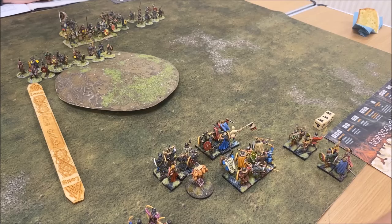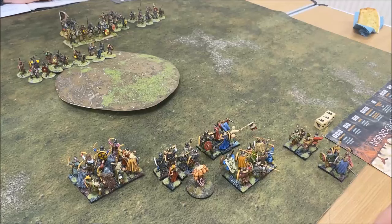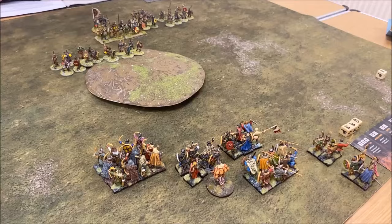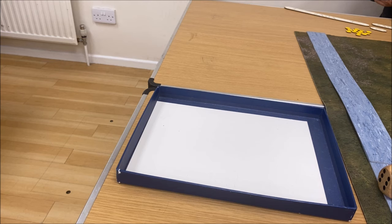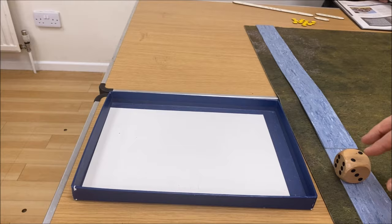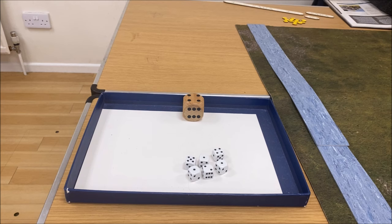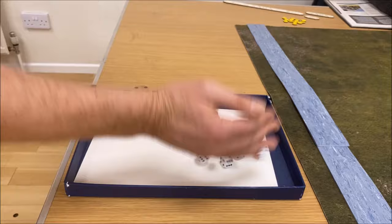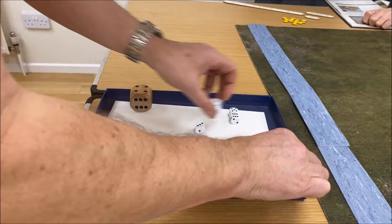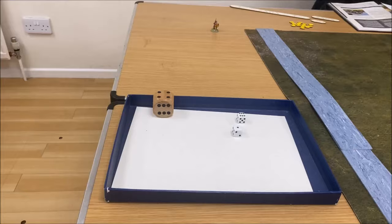Then I'm going to spend a dice on the levy and they're going to shoot you. It's a question of armour five or armour four — I'll go for armour four, let's try and weaken you a little bit. I've got six dice, plus I'm going to use combat bonus to give me two more. Two hits — so I'm going to kill one. They've got a fatigue.